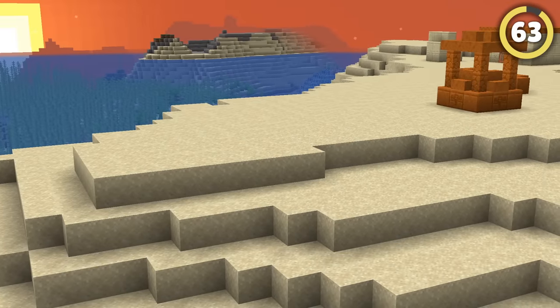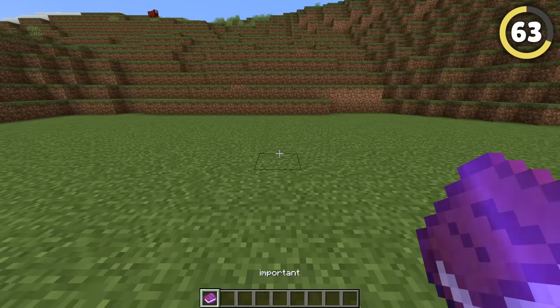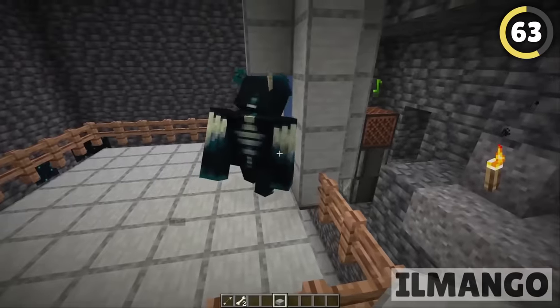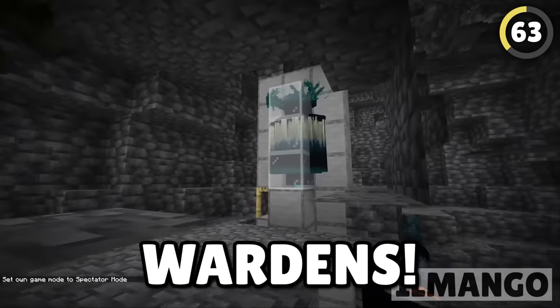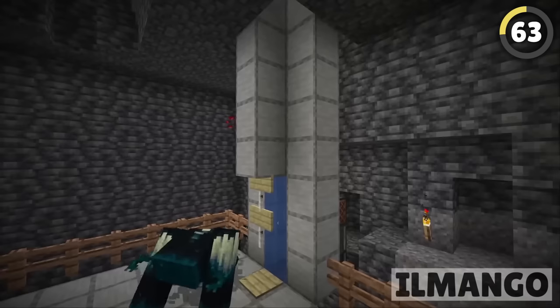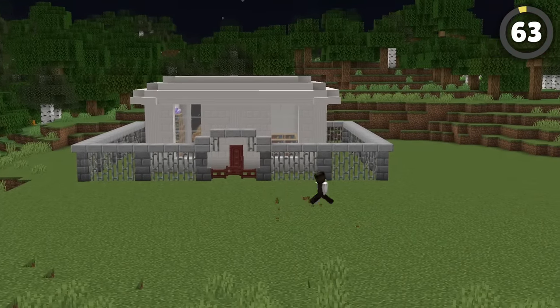If you can remove all the mobs in your world, there's no need to protect your base. If you create this super simple warden farm, you can use note blocks to lure dozens of wardens into a prison with a vine inside. Eventually, so many wardens will spawn that it prevents any mob from spawning anywhere in the entire world.